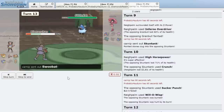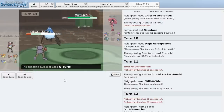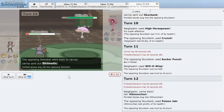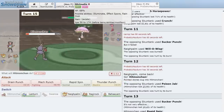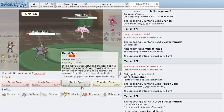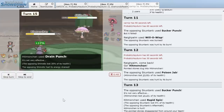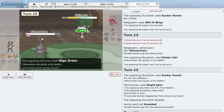Shiinotic comes in — I'm not even sure what it does, but I associate these with Strength Sap. We go Drain Punch — actually does a decent 35%. We get Spore'd, which puts us to sleep before we die. That's fine — we get a free switch now.